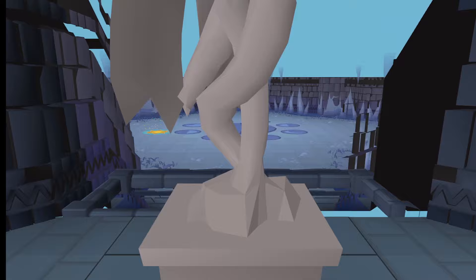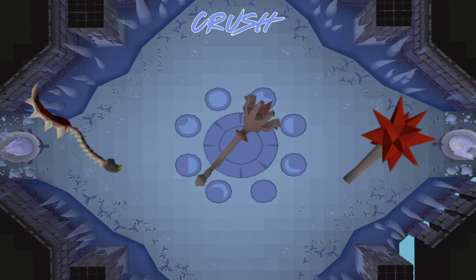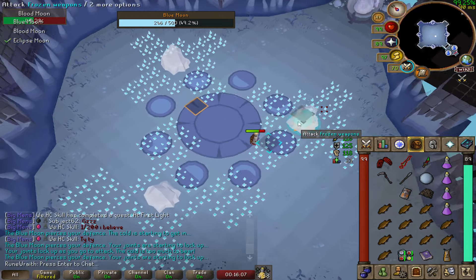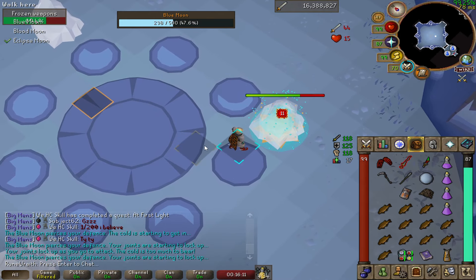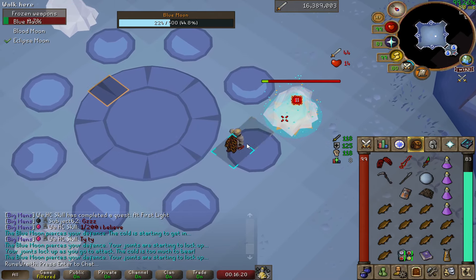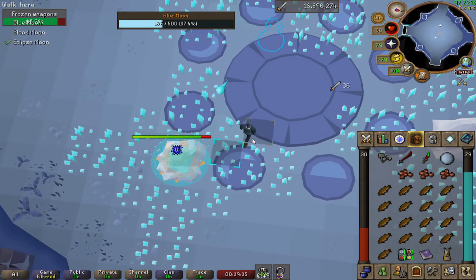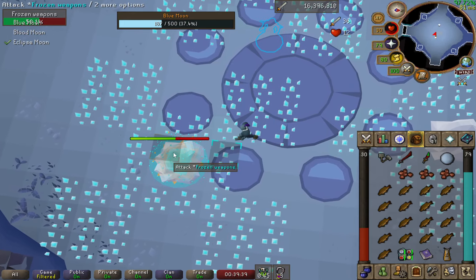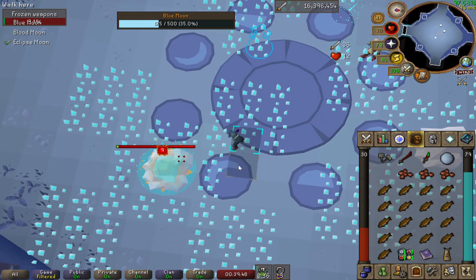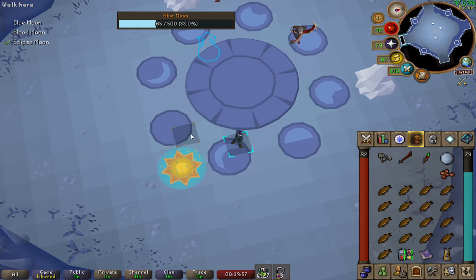Let's move on to the Blue Moon, which is weak to Crush weapons — so bring out your Inquisitor's Mace or Abyssal Bludgeon. The first special attack has the Blue Moon freezing your weapon in a block of ice. You need to punch the ice with a special symbol to free your weapon. You can get in two attacks before ice crystals appear beneath you and deal 8 to 10 damage if you stand on them — simply move away to avoid the ice. If you want to flex, you can Wukong-walk the ice, similar to Vorkath's acid special, clicking back and forth between the ice and a safe tile for maximum hits.